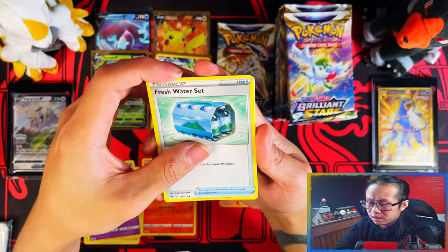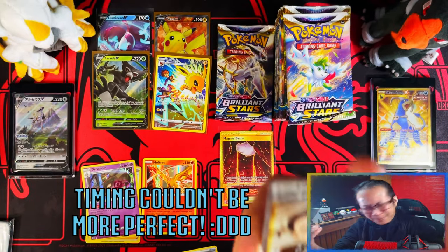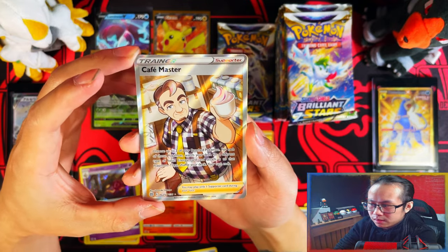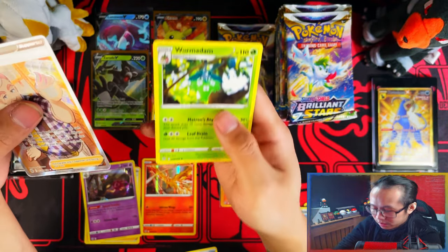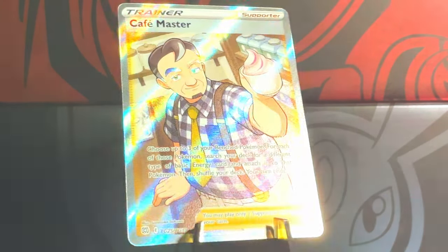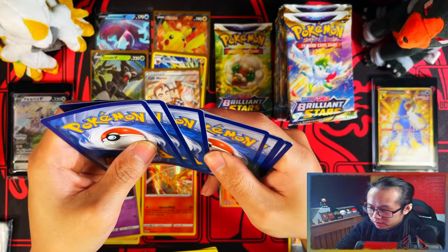There are 10 cards in a pack - go through all 10 and then at the last card if there's a big hit, that's the enjoyment factor when you're opening it for yourself. We have the trainer gallery full art Cafe Master - yes! Happily take that and a Wormadam. Nice! So the second half of the left stack is actually still delivering - two full arts, two Vs, and a trainer gallery!